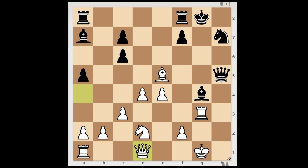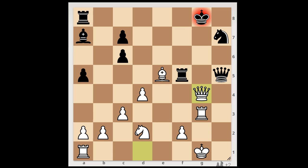For demonstration purposes, I will show you just one line. f5, and then pawn takes pawn. If Rook takes on f5, what happens then? The simplest way to continue is Queen takes on g4. Rook takes Queen, Rook takes Queen, check — and White should be easily winning.